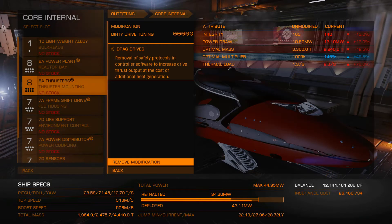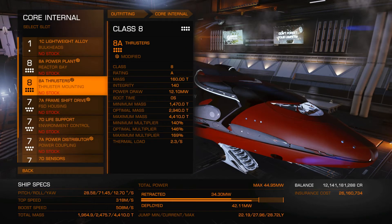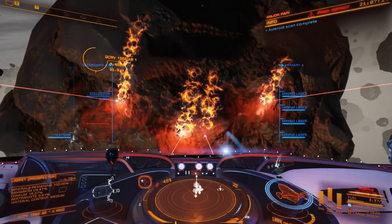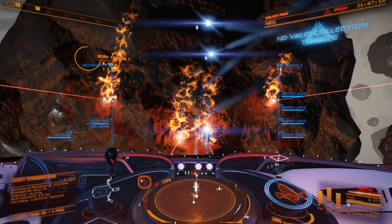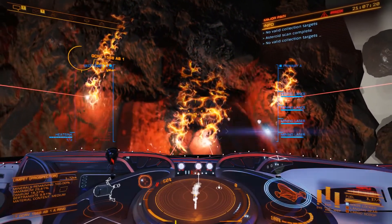You will also want to engineer your thrusters with dirty drag drives to make it easier to position yourself when mining the asteroids. Of course, you'll want to balance those lasers with the appropriate number of collector limpets so you aren't waiting around for your collectors to finish collecting. You can reference my build, but generally more is better.